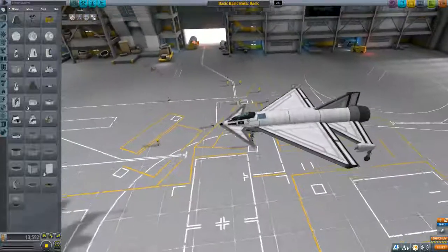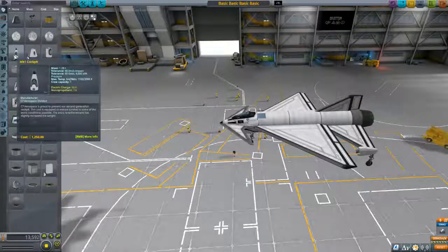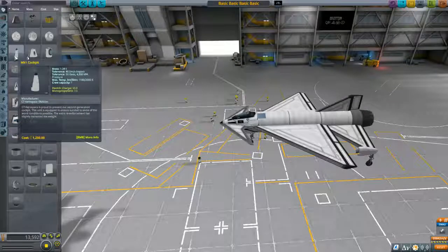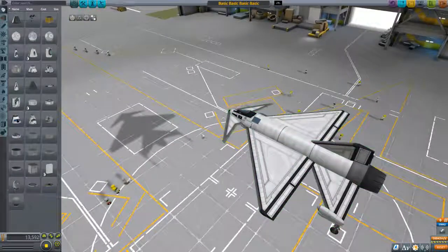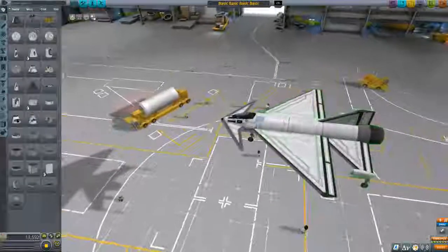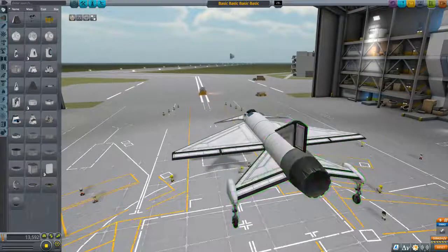In order to start building anything in this game, you need a way to control it. With a lot of new players, it makes more sense just to go with a manned sort of thing. I went with a Mark I cockpit. This has one Kerbal that you can actually fit inside of it, and it's relatively light and small — a 1.25 meter wide cockpit, which has the capability to have fuselage parts sit flush behind it.